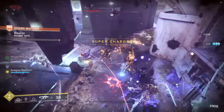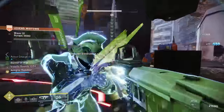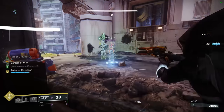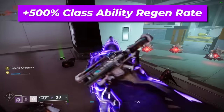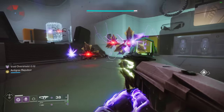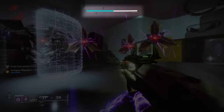Furthermore, this exotic armor piece provides the wearer a 35% damage buff for 6 seconds, as well as both the wearer and all nearby allies with a reserve overshield when finishing an enemy while invisible. While in possession of this reserve overshield buff, you gain 500% additional base class ability regeneration rate until class ability usage, at which point you'll receive a 40 HP overshield for 10 seconds.